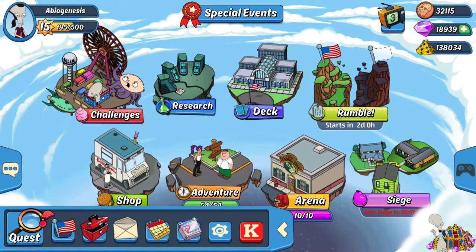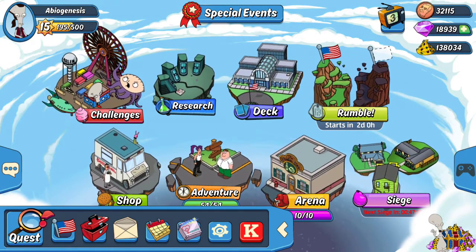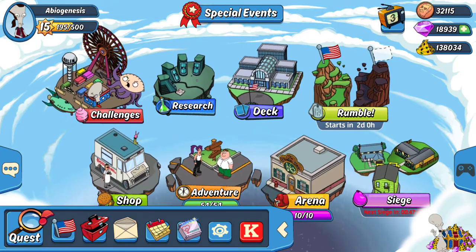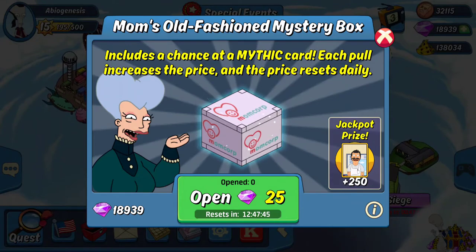Hey, what's up everyone, it's Abiogenesis back for some more Animation Throwdown and we've got another box to look at. I also wanted to point out really quick that we have a new little icon where we can do Mom's Old-Fashioned Mystery Box — it includes a chance at a mythic card, and each pool increases the price.